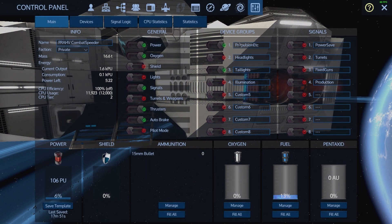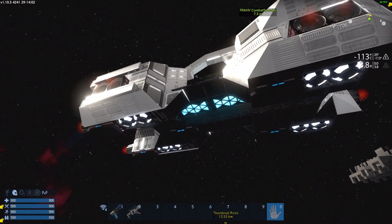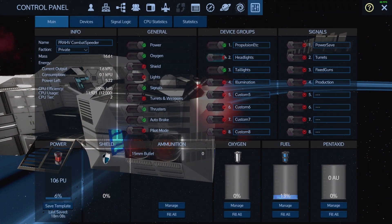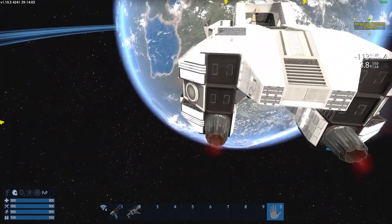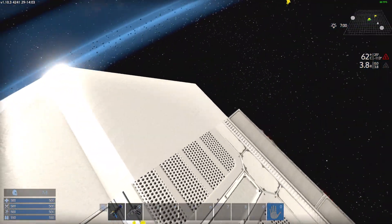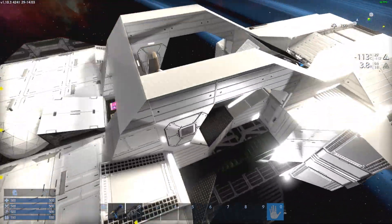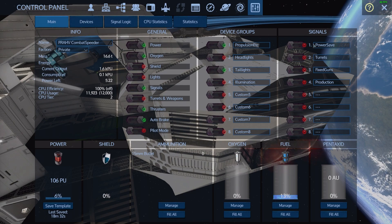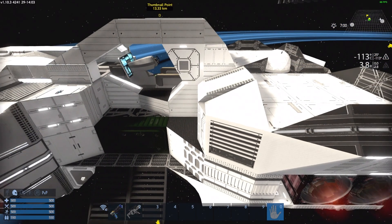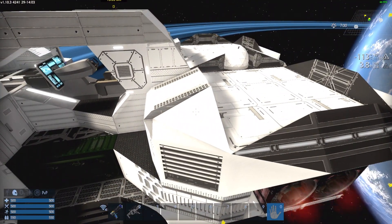We have a propulsion etc. as usual in the custom device groups shortcuts, that turns off and on all of the hover engines as well as the RCS. The next one is headlights — they point forward. And then there's the other lights that I showed you. As for the custom signal shortcuts, we have power save, which turns off the projector and the Wi-Fi.